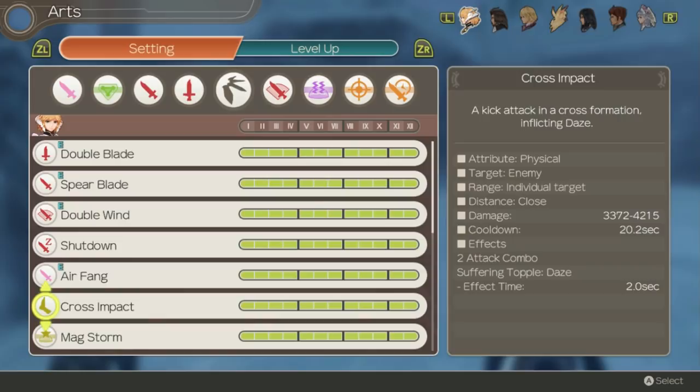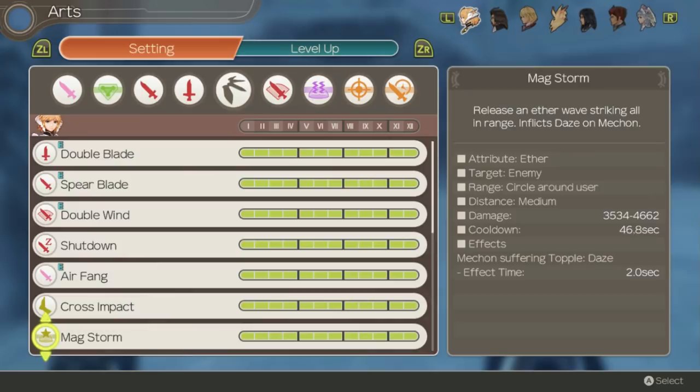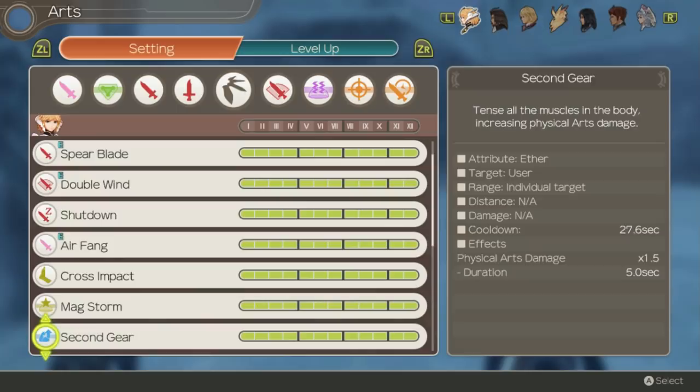Mag Storm is an area of effect daze art that only works on Mechon. It's okay against them for this reason, but otherwise not really worth running. Second Gear increases Fiora's physical art damage by 50% for 5 seconds. Even with this it's still better to just auto attack for damage, so I don't really recommend running this. But if you are going for complete max damage chain attack setups you can have this art to use before the chain attack for extra damage on all of your physical arts.